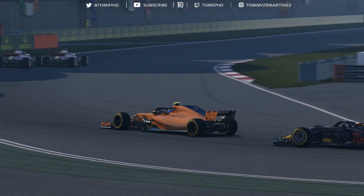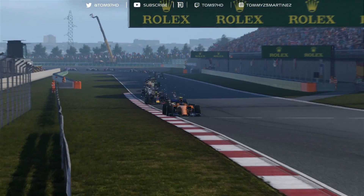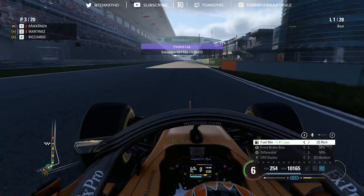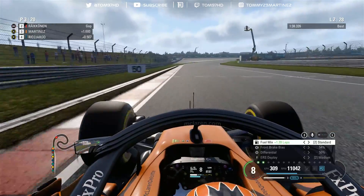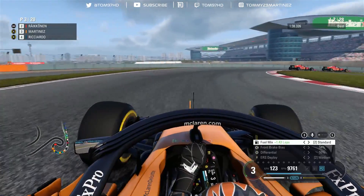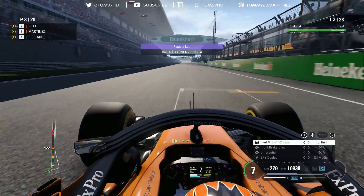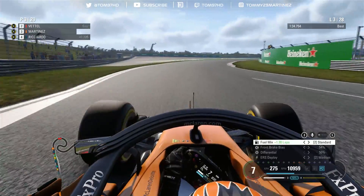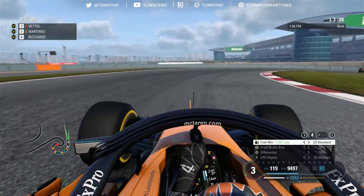Raikkonen is going to be the fast one early on with those ultras - two steps softer than the soft tire - so it's important the Ferraris battle a bit longer so we can stay in contact. Vettel has actually re-overtaken him which is good news. The tires are just starting to come to me now, I'm feeling more confident. Kimi sets the pace and has properly overtaken Vettel. DRS is enabled so it's important to have a strong lap - I want to stretch out the pack as much as possible.